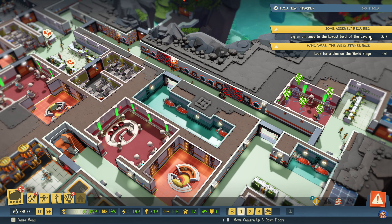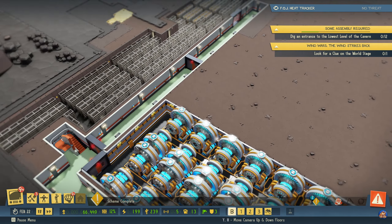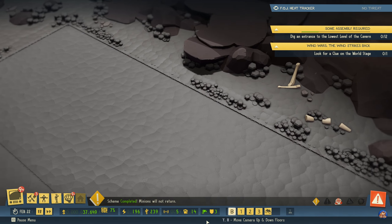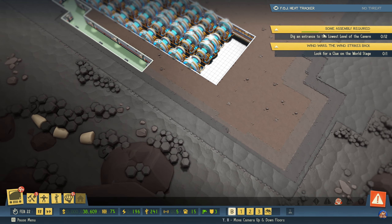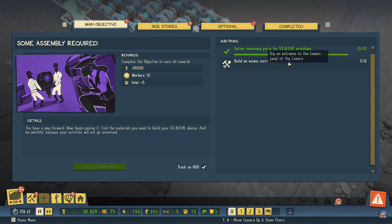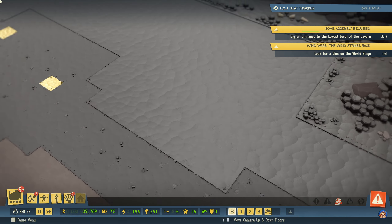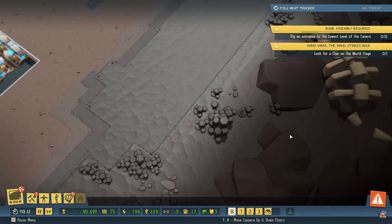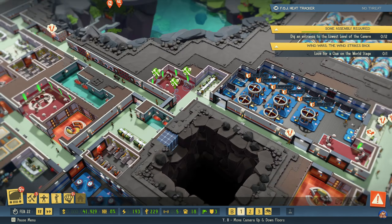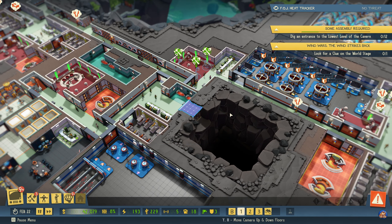Dig an entrance to the lower level — the lowest level of the cavern. What? Where is the lowest level of the cavern? I need to look at that. Build an access corridor to the silo. Well, it isn't here, so I assume that means we need to dig — oh. Oh. Okay. We can do that.